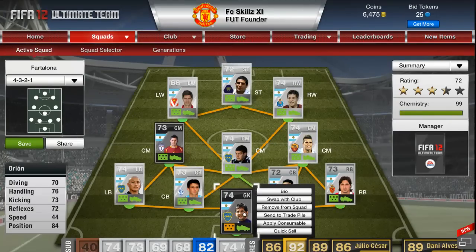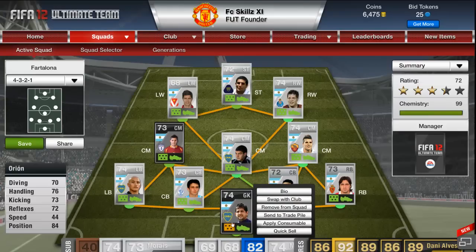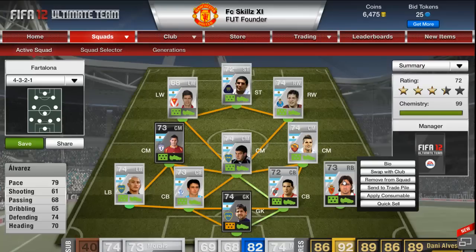This man is very solid. The main stats I look for in a keeper are positioning and handling — those are his two best stats. If you're having trouble with keepers, look for ones with higher handling and positioning. He's a beast keeper, a real tank between the sticks.